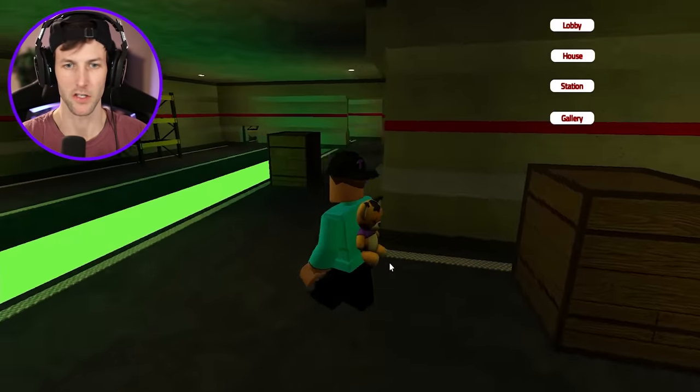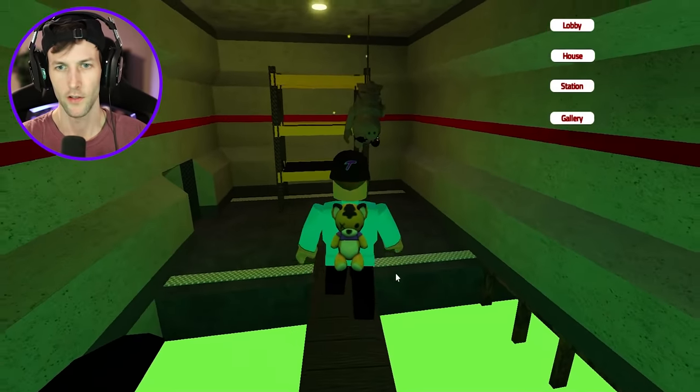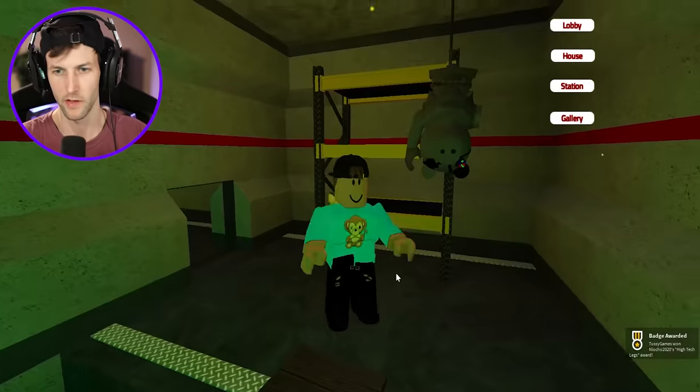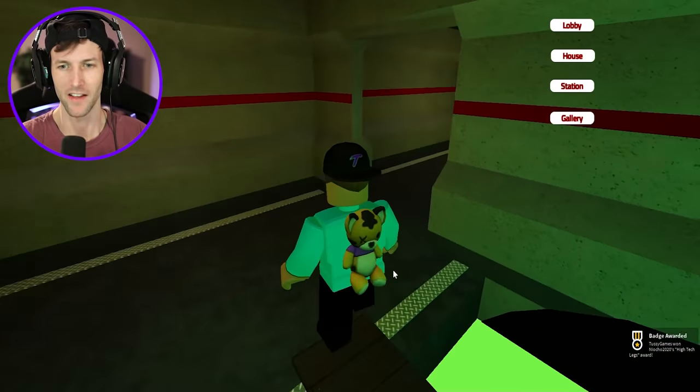We also have a third badge located inside the Station map — it's the Mousy-Robbie one. Look, it's Robbie — he fell from the ceiling or he's just kind of hanging out there. We got the High Tech Legs badge! Let's go!